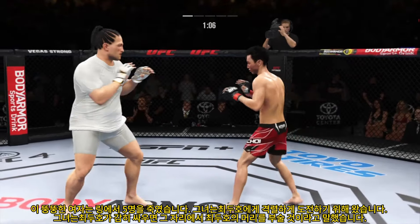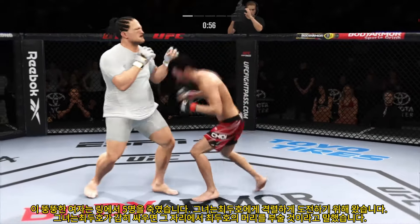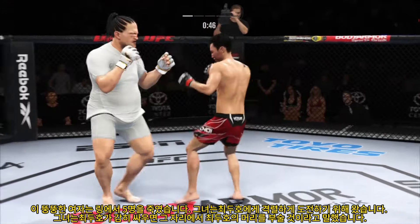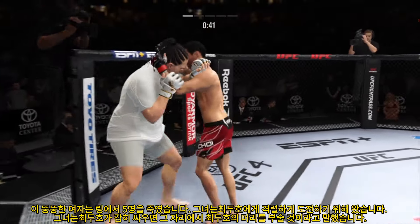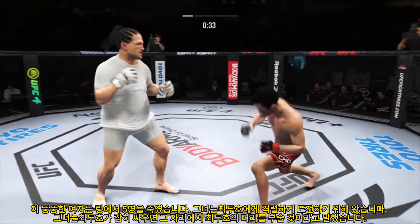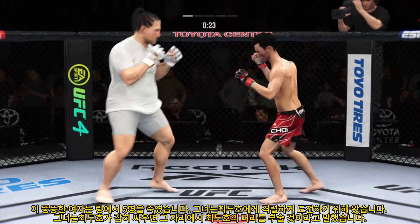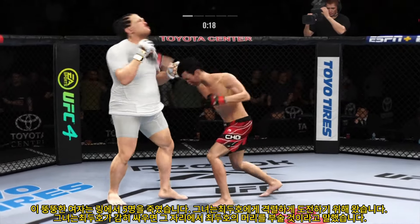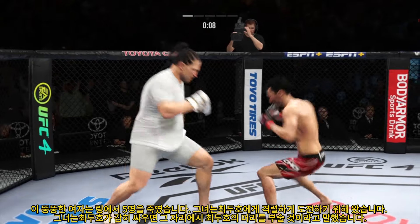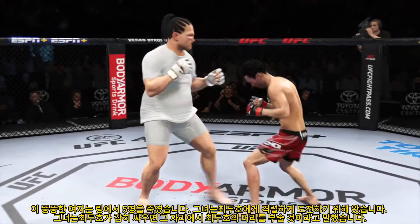Hands higher! Tags him with the left. Look at him working, trying to shut the liver down. Single collar tie here. Look at the skip action — that allows you to land that big knee. Head kick lands. He's hurt. Flush knee lands to the body by the taller fighter. Nice head kick. Four sounds for the end of the round.